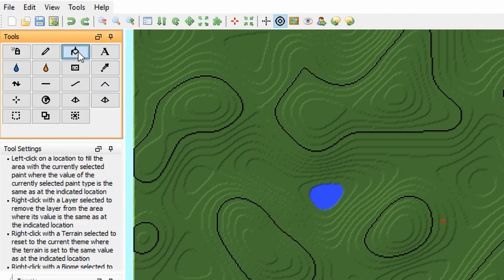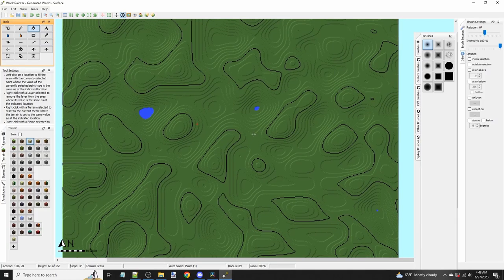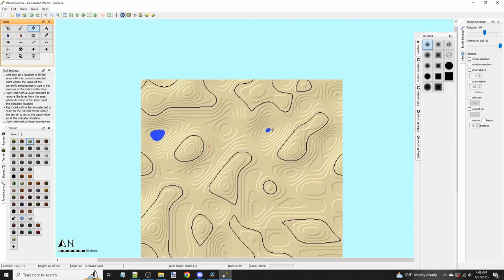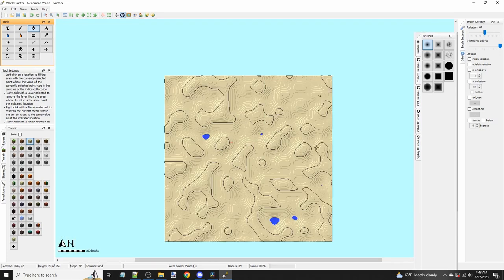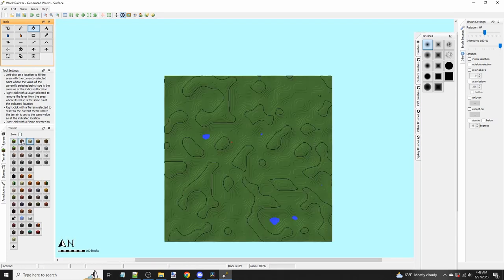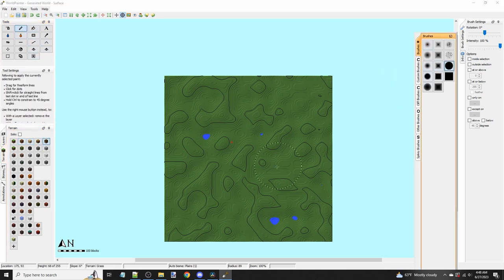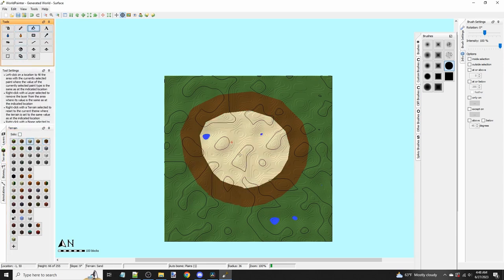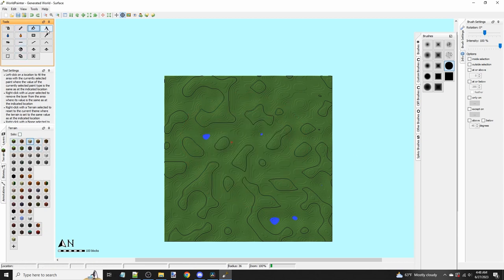The next tool is the paint can, which I frankly don't really use. When you click it, it will fill up the whole area as long as it's the same material. This is all grass right now, so it will fill up the entire map. But if you paint a circle with the pencil and then select the paint can with sand and click inside, you can see it will stop at the border. Overall not very useful, but maybe you can find some use out of it.